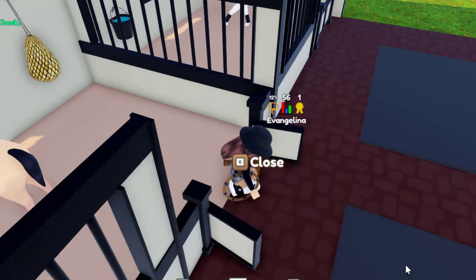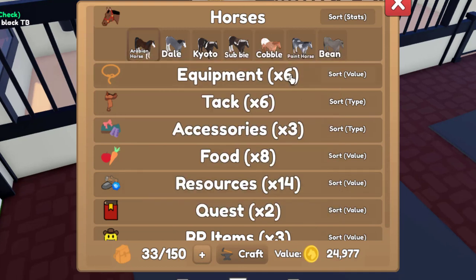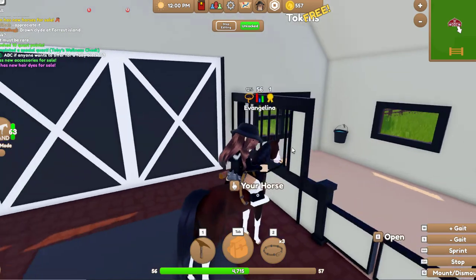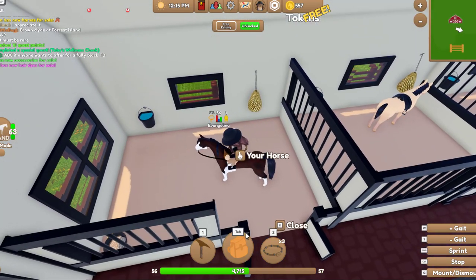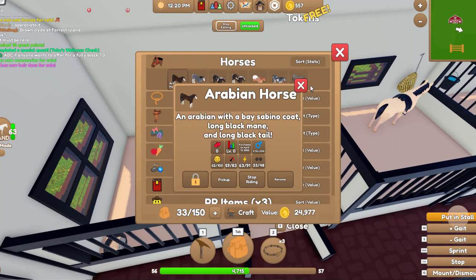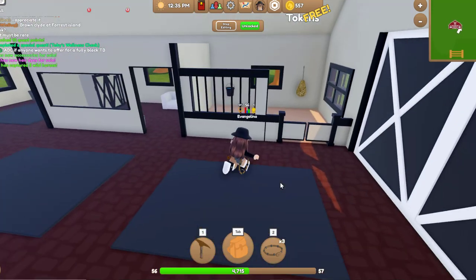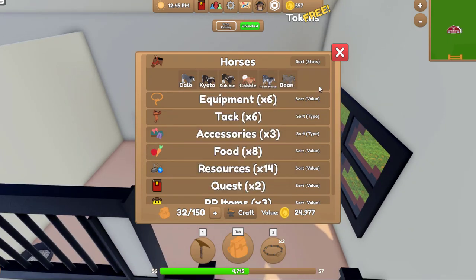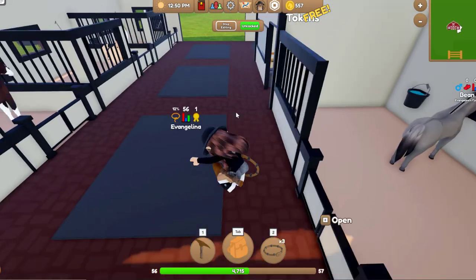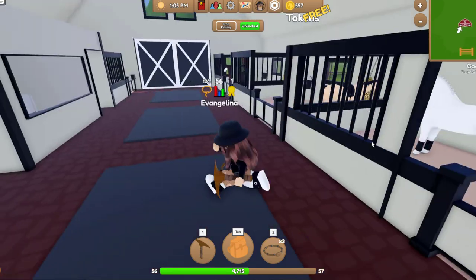Put in stall. Let's go ahead and put the majority of my horses in the stalls. Oh, I also got this beautiful Arabian horse — it's got a Sabino coat with a long black mane and long black tail. It is so pretty, it's not even funny. So we're going to put this lovely guy in. Put in stall — there we go. Let's put maybe one more horse. Put in stall — there we go, beautiful! They all have little idle animations while they're in there — they kind of just walk around. It's really nice.